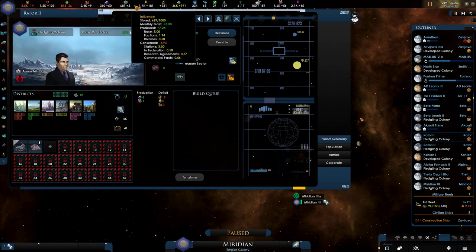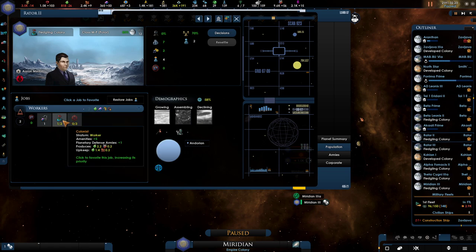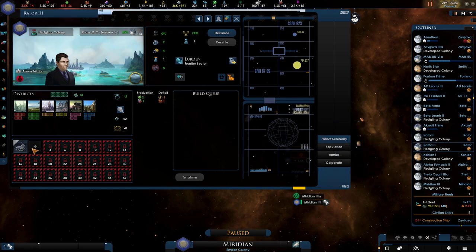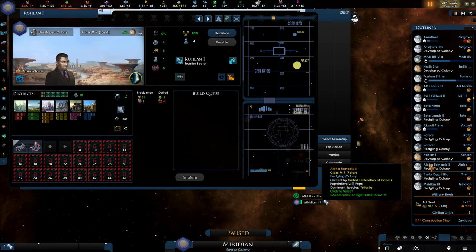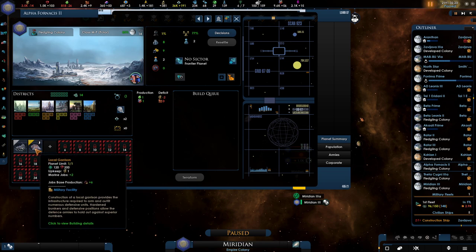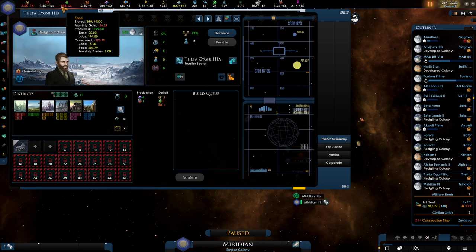We need to prepare a planet to start producing strategic resources. We have four jobs over here so this one is not filled at all, nothing to change. One available job — we don't have to do anything; we're already making fusion reactors over here. Unrest — I don't like that at all. Two jobs available, ready to upgrade. It's not being filled — that's good.